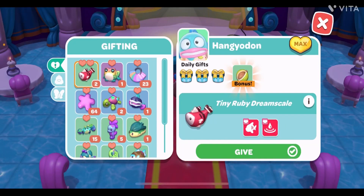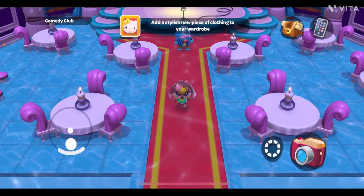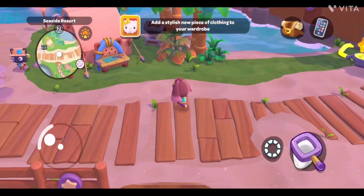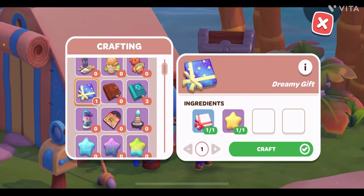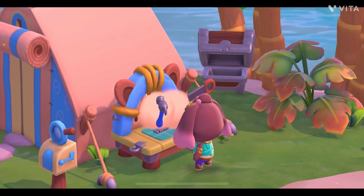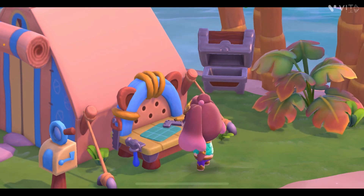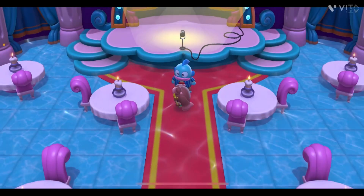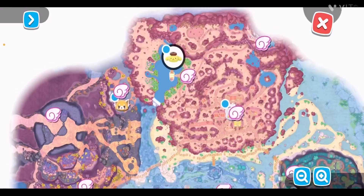Next is Hangyodon. Hangyodon needs a three-star gift from the crafting machine. For his gift we need to go to Chococat's scrap machine and create a Mermaid Statue — that's what Hangyodon likes the most. Here is the Mermaid Figure; it needs these ingredients. After you get it, you need to go back to Hangyodon in the Comedy Club. Once you enter the Comedy Club, you can give him the three-star gift. He likes it and gives me a Hangyodon box since his level is also maxed.